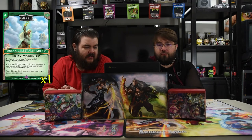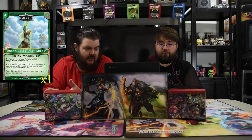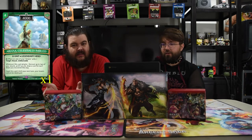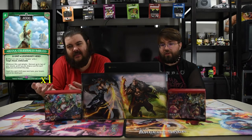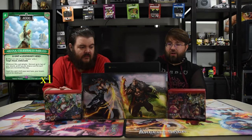Next up is Ariana, Celestial Imbued — four for a 4000 and she's an omega unit, so you place her on one of your Ariana units: target gets attack and unblockable. Whenever this card attacks, recover up to two of your shards, and if you do, draw a card for each shard recovered, then expel this card until your next turn — your towers cannot be destroyed. This card is busted if you get it on an Ariana unit because you get to free-untap your shards. Essentially it can cost two and give a target unblockable, which is ridiculous.